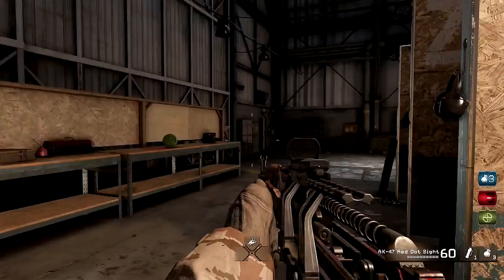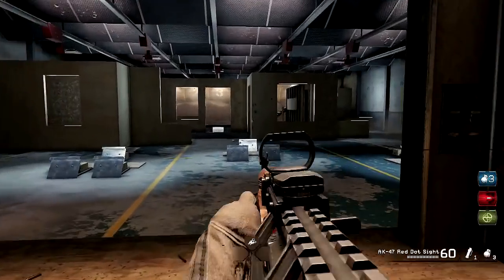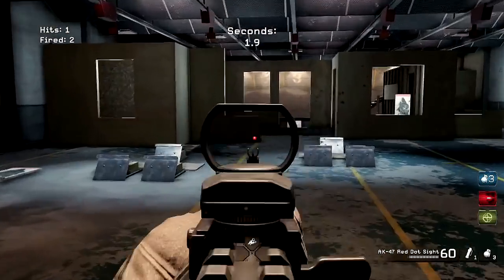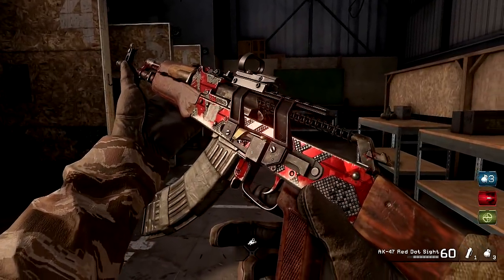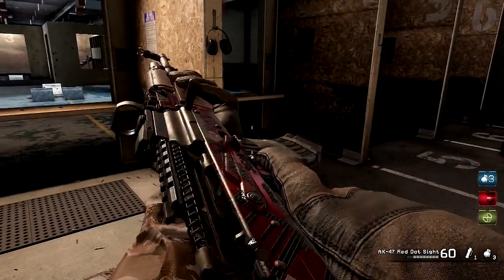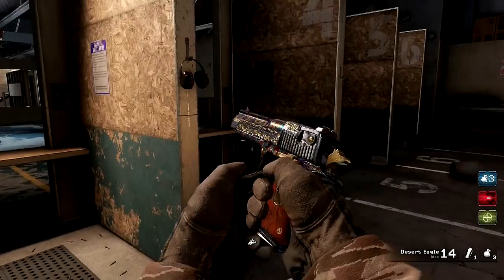We can obviously show it all off in-game here. We can shoot that — actually, I'm gonna do something else with that a little later. Let's take a look at this guy. We got the Widowmaker camo on this. We got a weapon kit to make the back of the gun disappear. We got the pistol looking dapper as hell.